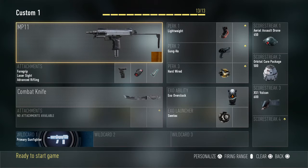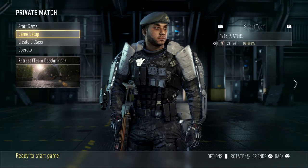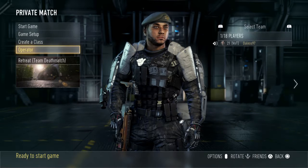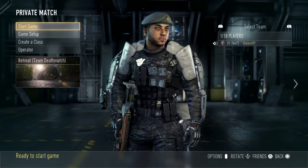I'm going to have to do this on private match because I prestige a short while ago, which was a mistake as I couldn't set up the class properly - Gung-Ho is unlocked at level 31. Idiot. Okay, let's get straight into it.